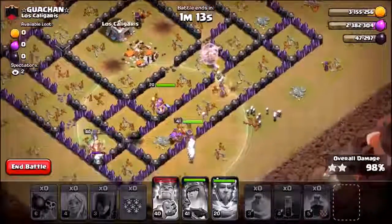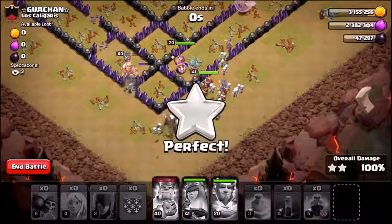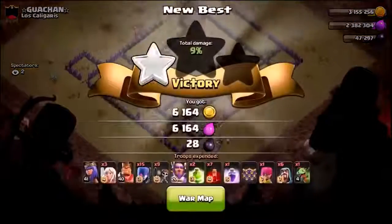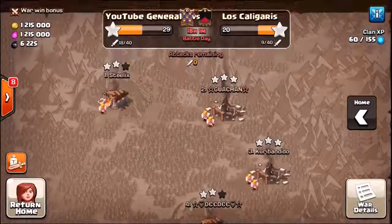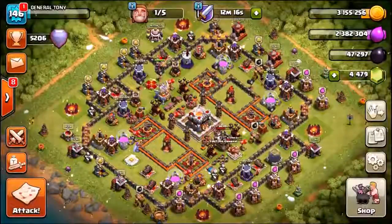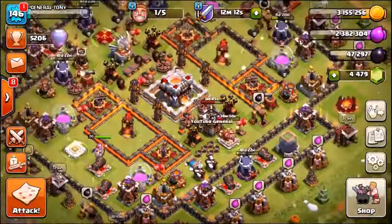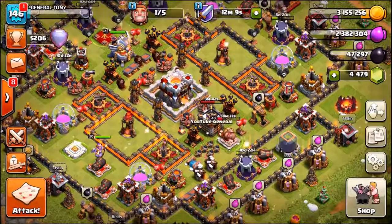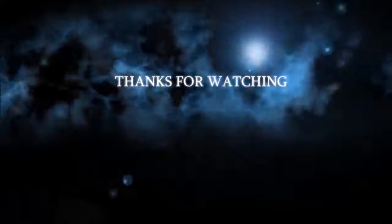It looks like it's going to be a three-star. There goes the queen's ability, taking out some final buildings. There goes the cannon - and that's your three-star of Town Hall 9! I know people say it's hard for a Town Hall 11 to beat a Town Hall 9, but if you use the correct strategy and deploy the witches in the right area with enough skeleton spells, you're guaranteed a three-star. That is the end of the episode - I hope you enjoyed it. Let me know below: freeze trap or Santa surprise, which one is your favorite? Stay tuned for the next video, leave a like, sub to the channel - peace out!